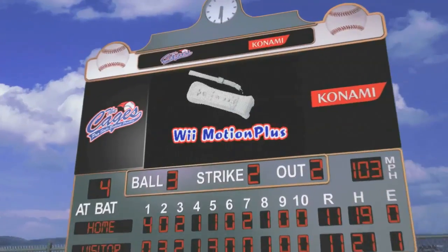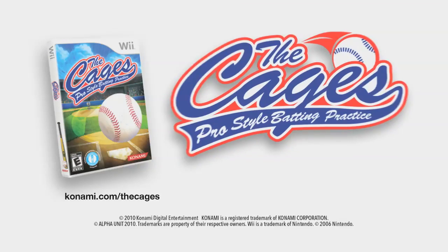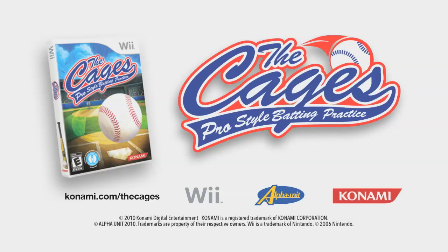You can even use your Wii Motion Plus to pick up the finer details of your swing and get closer to the real thing. So get ready to swing it with The Cages: Pro-Style Batting Practice by Konami. Available now.